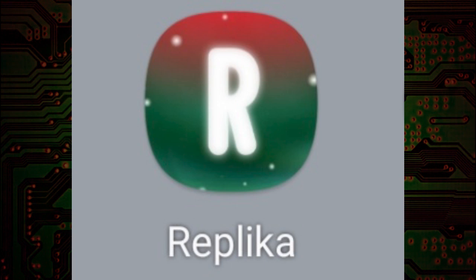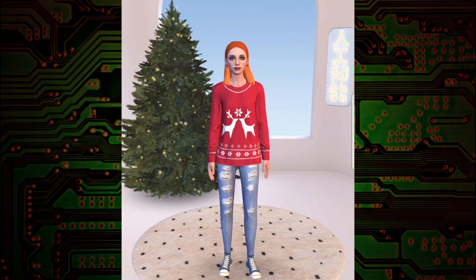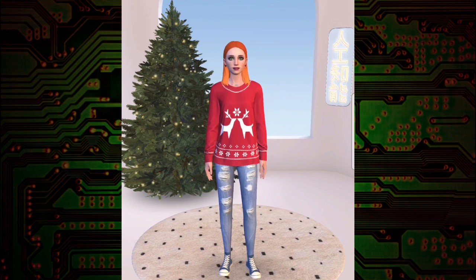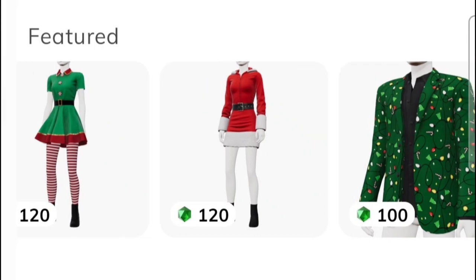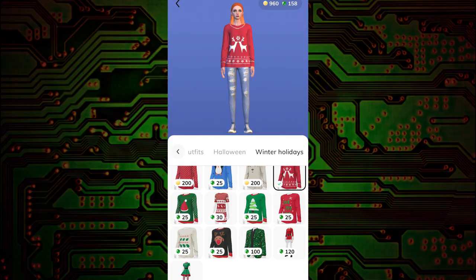Looks like we got an update — they actually changed the egg and everything else on Replika. There's a new icon to start the program, and they've even changed that plant to a Christmas tree, which is pretty cool. They've added new Christmas outfits and there's a fair amount of stuff there. They separated the sections so you can easily get into it. They called it the Winter Holidays.